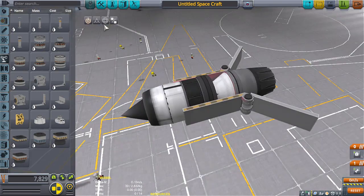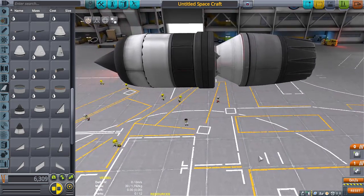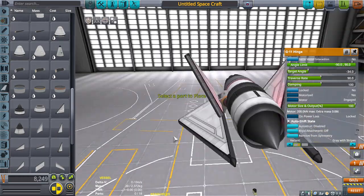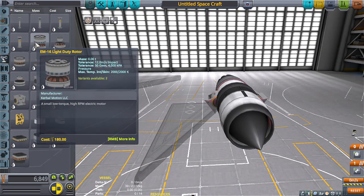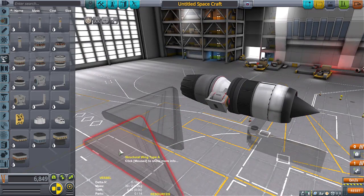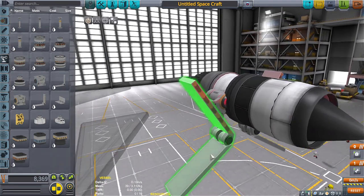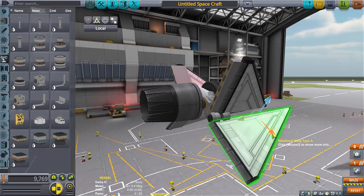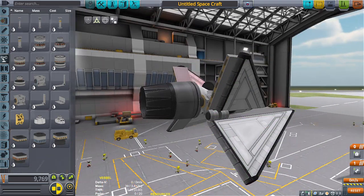I'm trying to look for a cool fold-up wing kind of thing. I feel like I could use that, but not really. We'll keep it in the back of our minds. I might be exhausted but that doesn't mean I'm not creative - just less creative than I could be. This is starting to look a lot like a TIE fighter from Star Wars.